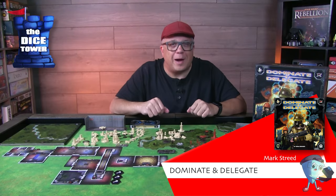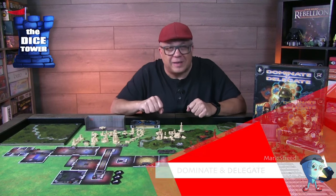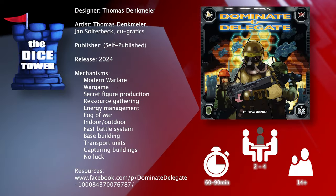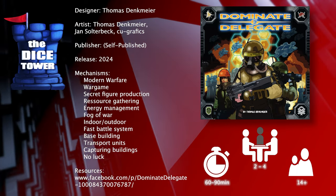Hey folks, welcome back to another Dicetower preview. I'm Mark and today we're taking a look at Dominate and Delegate, which is a self-published title. It's for 2-4 players, ages 14 and up, and games usually run about 60 to 90 minutes.